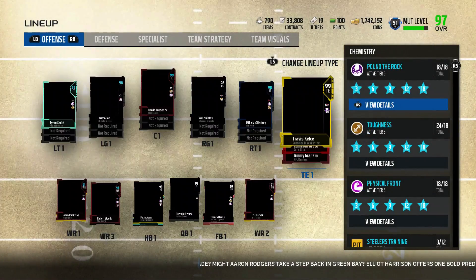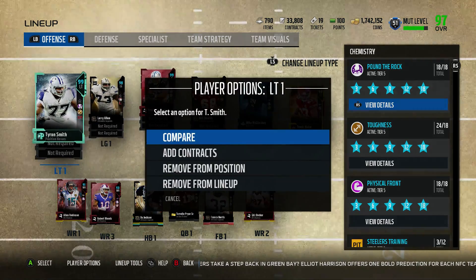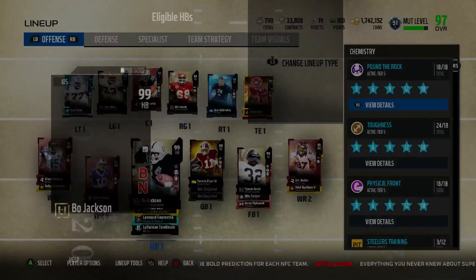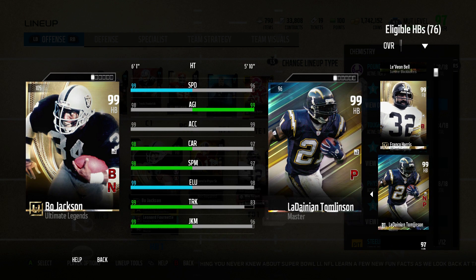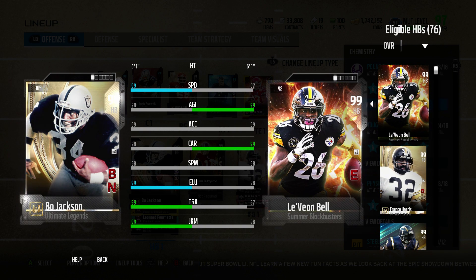Now I'll show you my actual lineup that I go into games with. You can see pound the rock, toughness, and physical front all active. When you look at Tyron, he goes up to 97 — doesn't quite hit 99 with tier 5, but still a very good left tackle, no reason to upgrade. Bo Jackson with maxed out chems — 99s almost all across the board, only 98 agility, 98 carrying, 98 spin. But otherwise, perfect. Le'Veon Bell is my third-down back, not so bad. I got Franco at fullback — Steelers love — and then LaDainian Tomlinson riding the pine right now, but he'd boost up to 98 speed and be as glitchy as Le'Veon.